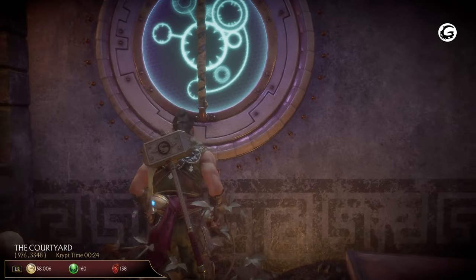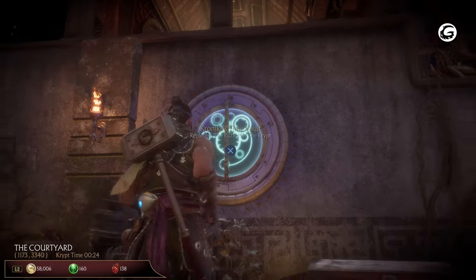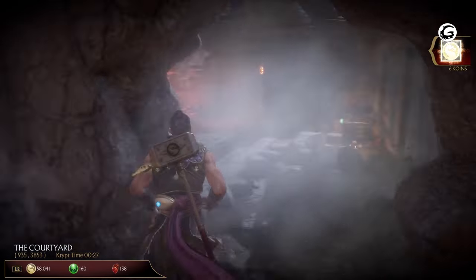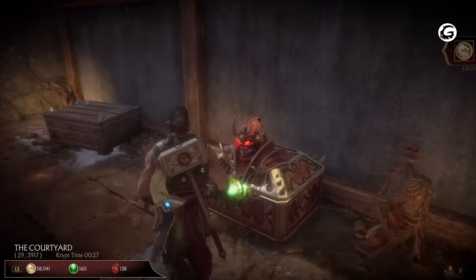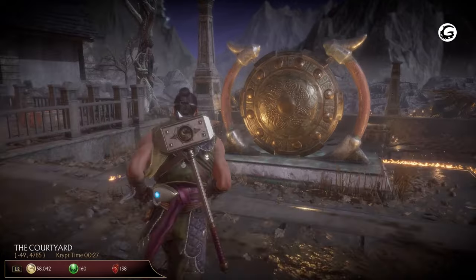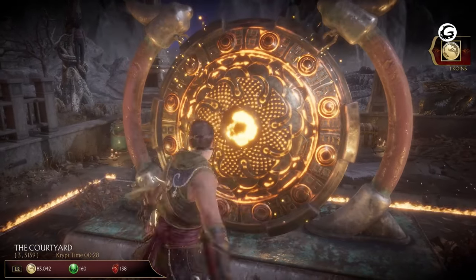To the left of entering the courtyard is Kronika's time vault, which can be used to reset any used chests and fills them back up again. Also next to this is a wall you can break, with a Shao Kahn chest on the other side and another breakable wall. You can hit the gong in the area to open the gate linked to the forge and the pit bridge.